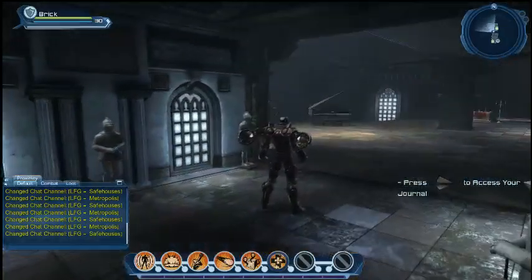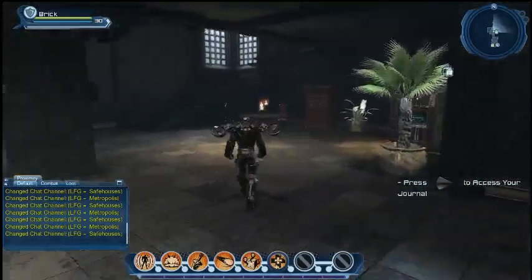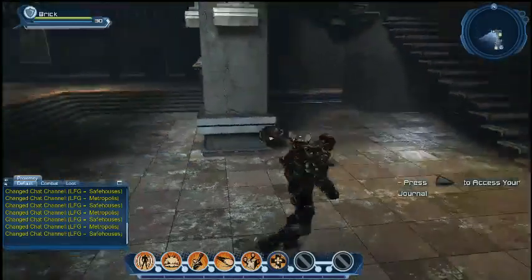Six suits of armor lined in the wall — that's pretty cool. So somebody went out and found six suits of armor so they could do that really cool thing. Again, you can find the drops, or if you have something somebody else wants, go ahead and trade for it.